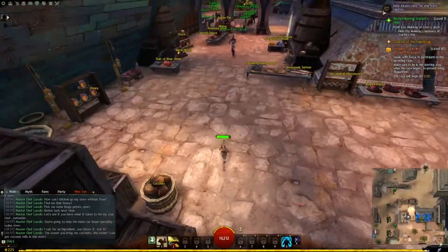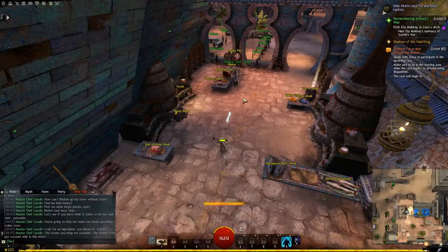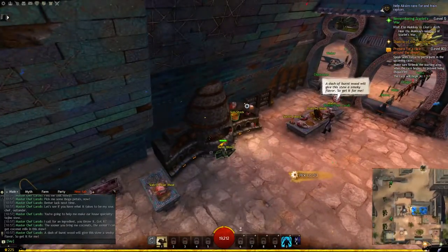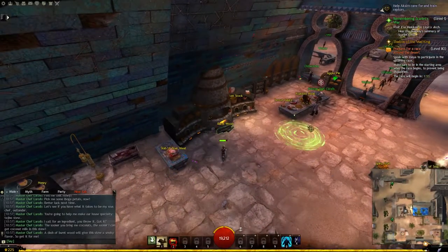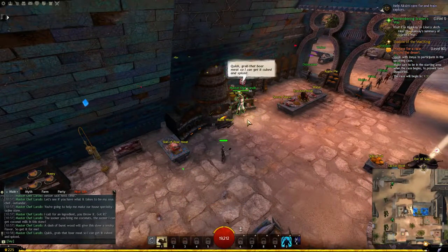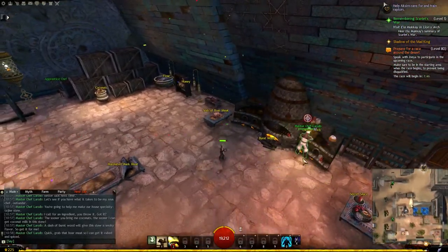We need to collect the ingredients he requires and throw them to him before the small bar above our heads runs out of time. After each ingredient it will be refilled a little. We need to keep this up for two minutes to complete the mastery.